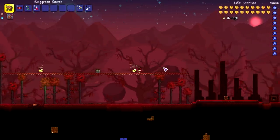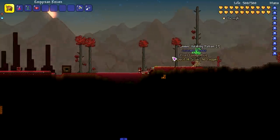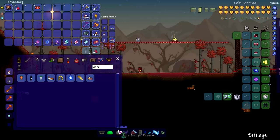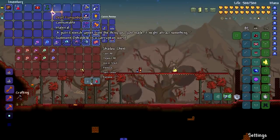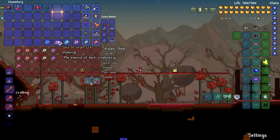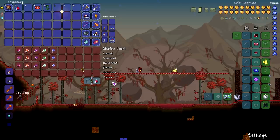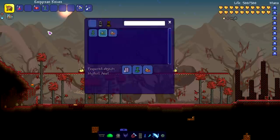Let's do it one more time just to see. We beat him again - there are the soul drops. So across three runs: we've got 21 Souls of Light, 24 Souls of Night so far. Seven Souls of Might - that's the lowest we've gotten. 14 and 14 for the others. It seems like Souls of Light and Night come in pretty decent sized stacks compared to everything else, which is good since those are the ones I use most in modded worlds.